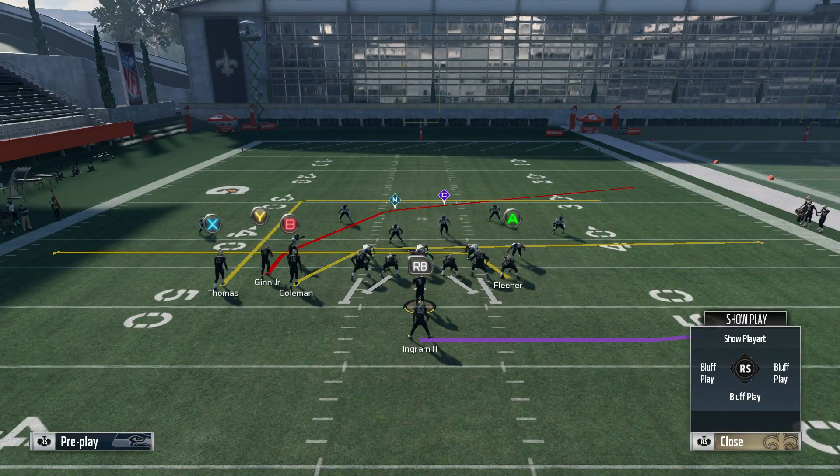Looking at the play art, the wire route off the top is what we want to take advantage of. It's the same crossing route from the Gun Bunch or Gun Bunch Tight End version of this play — the PA play that's so popular — and this route is going to work pretty much the same way.